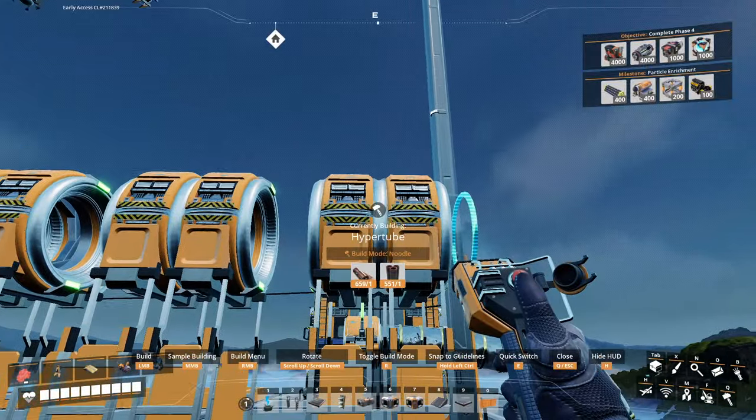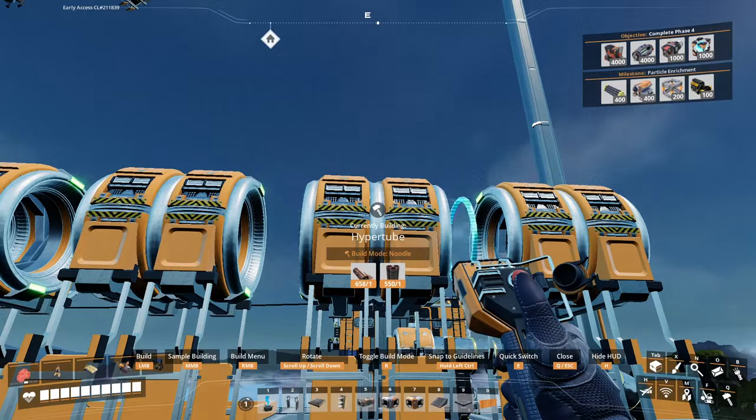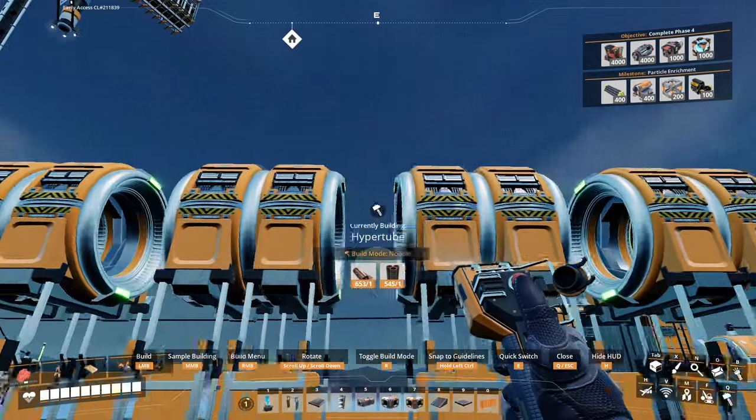Put a little tube in between these supports right here. Just click in the middle — find the middle spot and click twice. That's it, it's that easy. Just click in the middle like that and you'll make a small little tube.